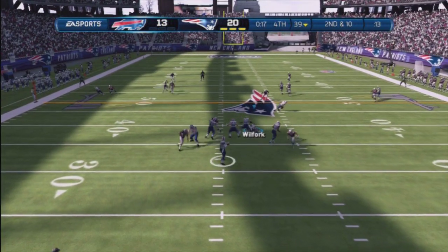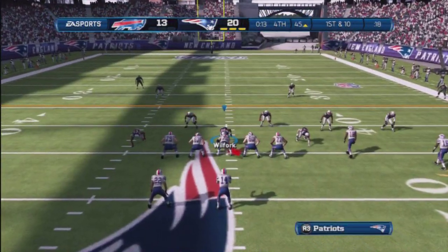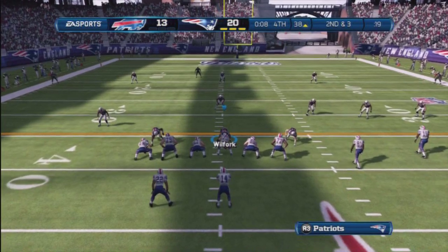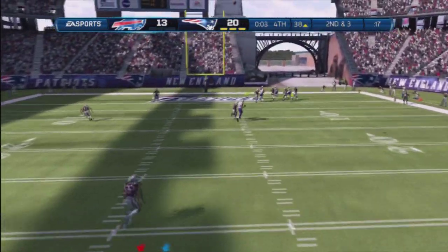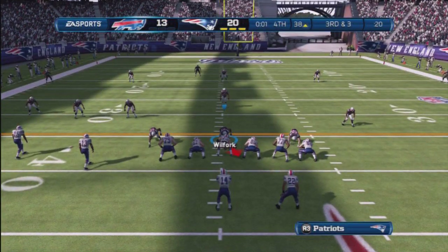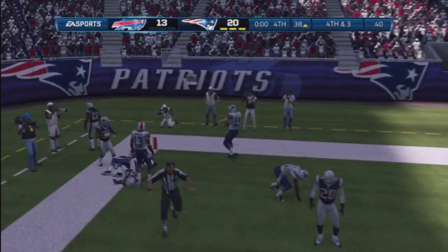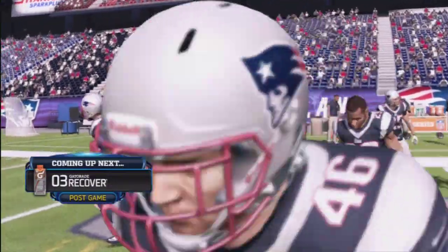They'll go shotgun here, looking for an open receiver on the right, runs out of bounds. Drop back, shotgun formation, looking for a receiver on the left side — he steps out, they complete the pass. Five times today, really been beat up. Second and three. The defense had that one covered. Third and three, eyeing that left side — caught it, but he's out of bounds. You go deep three or four times a game, but that time they're just not able to connect on the deep throw.